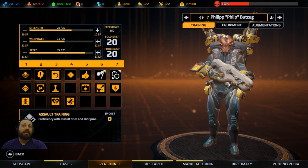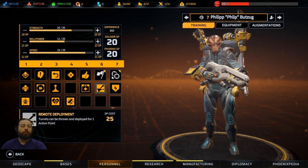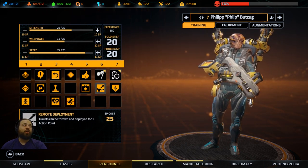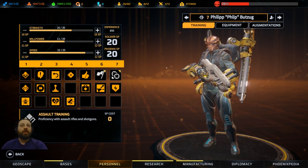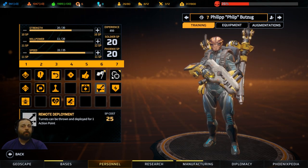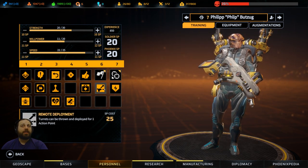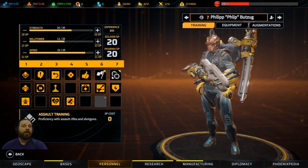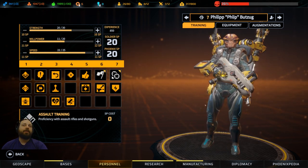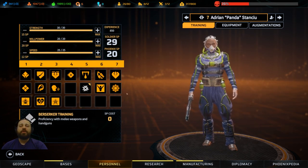I really like these two abilities - they are game-changing for a Technician: being able to just throw your turret. The turrets are strong in this game. This is my favorite class. Yes it has less damage output than a Heavy, but it's got a lot more utility and way better abilities to help you in your game. This is your Medic, essentially.